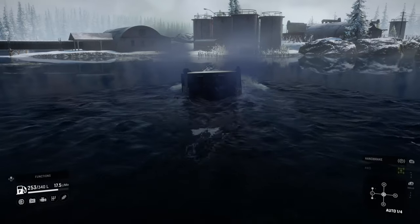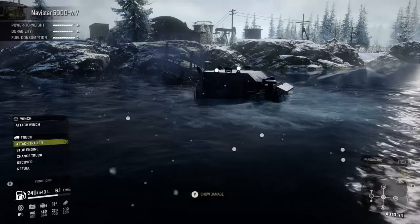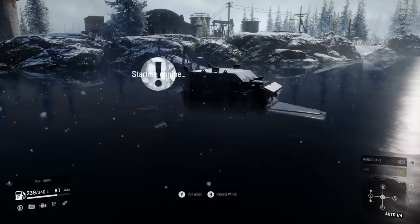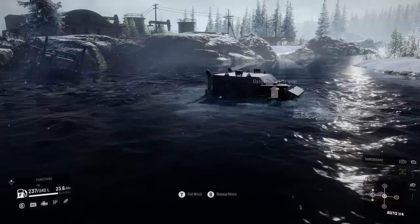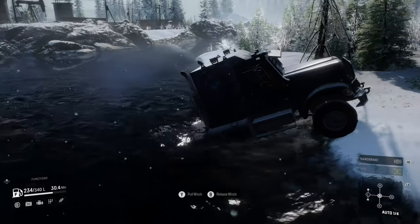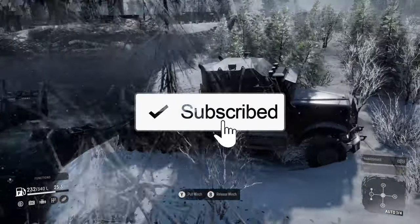The Navistar 5000MV is definitely a better all-around choice if you're on the fence about purchasing it. It is only available for those that pre-ordered the game or through purchase from the DLC. Another good reason is that it is available from level 1, while the CAT CT680 becomes available after you reach level 12. I hope you enjoyed this video — let me know by leaving a like and subscribing to my channel so you don't miss out on any videos. Have a great day and see you next time!